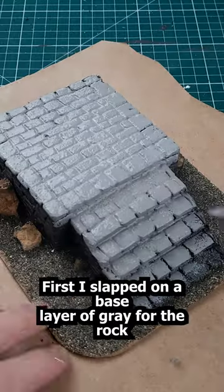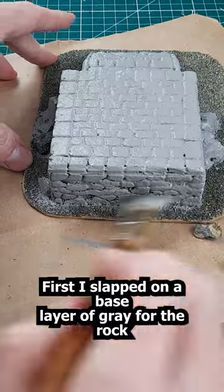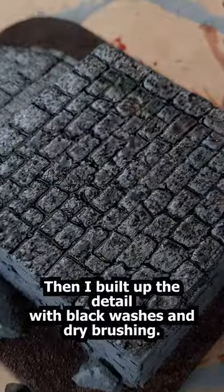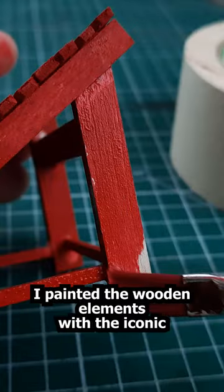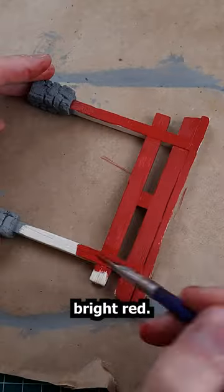Time to start painting. First I slapped on a base layer of grey for the rock. Then I built up the detail with black washes and dry brushing. I painted the wooden elements with the iconic bright red.